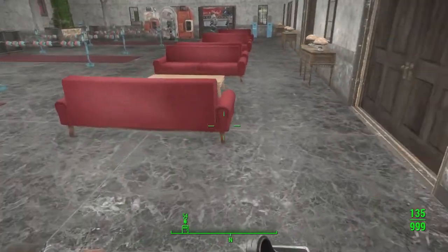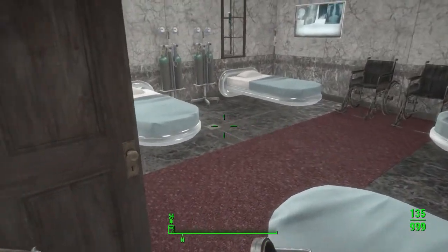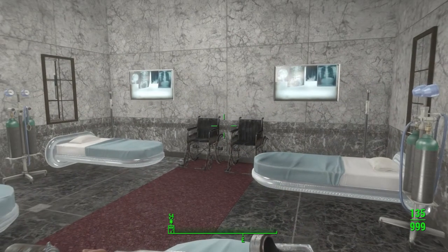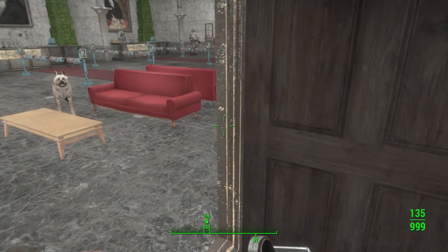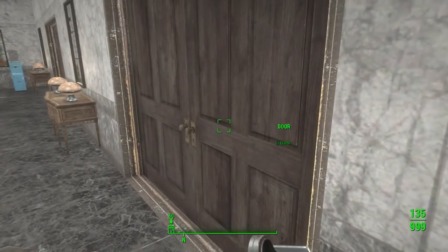I'm finding I really enjoy doing these interior settlements. I wanted a clean bed, so I figured the Institute has some really nice beds — with the marble and everything — so I wanted to keep it as clean as possible. Then of course you have your three rooms; they're all identical.